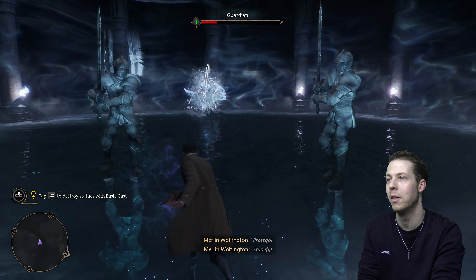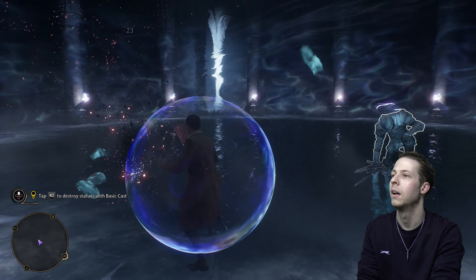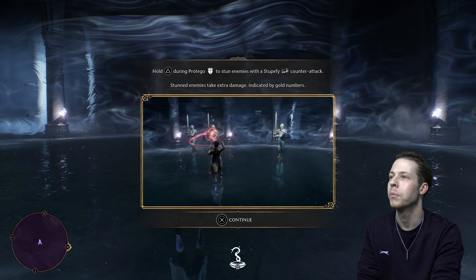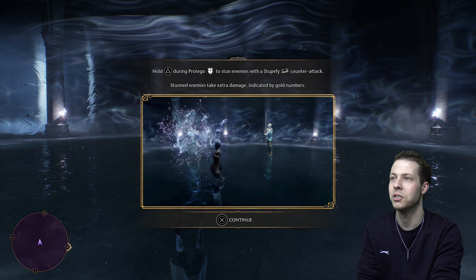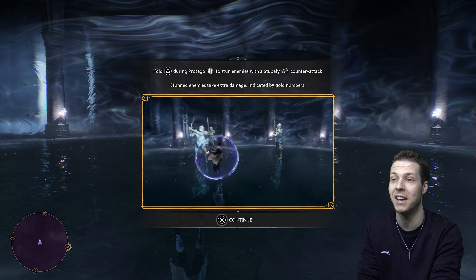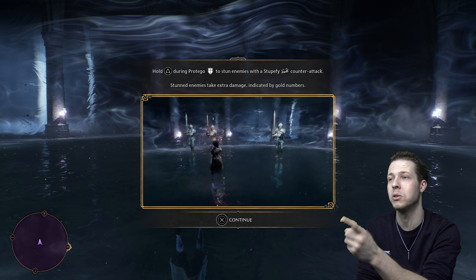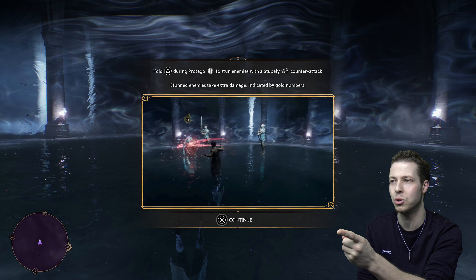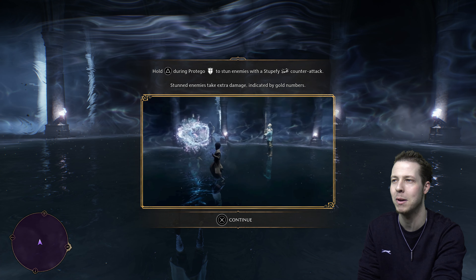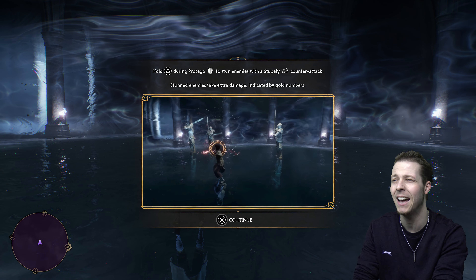I'll try and use Stupify on them — it stuns them. Hold triangle during Protego to stun enemies with a Stupify counter-attack. Stunned enemies take extra damage indicated by gold numbers. You can also turn off those numbers that float above the enemy's heads — we'll probably turn those off once we're done with this, because it kind of ruins the immersion a little bit seeing these random numbers floating above people's heads. Plus they've got a health bar anyway, so you don't need to see the numbers.